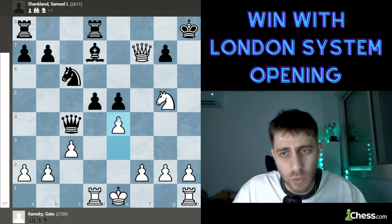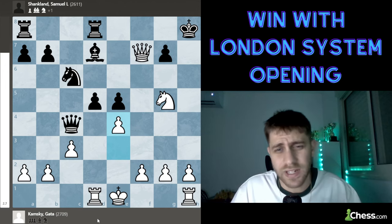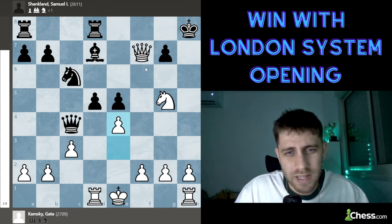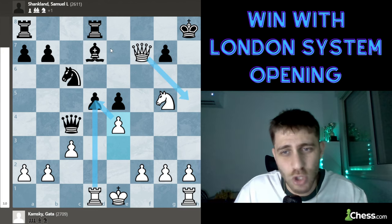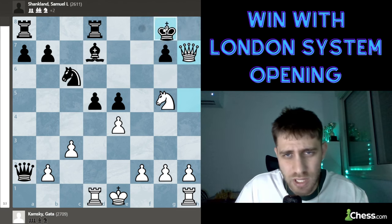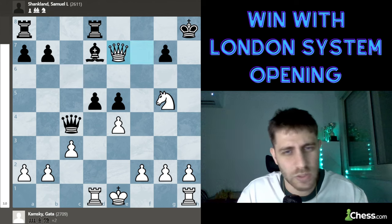E4 — a brilliant move by Gata Kamsky. His rating was 2709. Shankland played 97 because there are no good moves left. He takes d5, or rook takes d5, and queen h5 is always there. For example queen a2, just queen g6 or queen h5, king g8, queen h7 — and maybe castle with f4, since the Black king is too weak in the center.